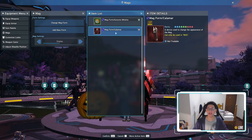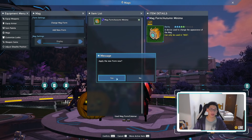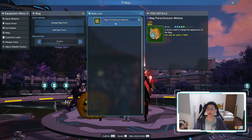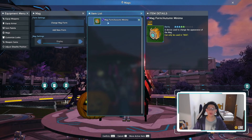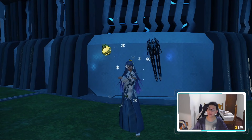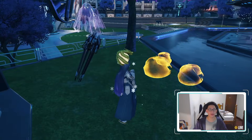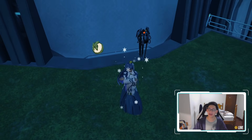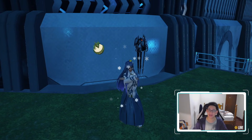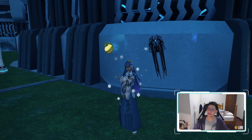I want to show off the mag device skins you can unlock. You will unlock the calamar mag form when you complete the mission pass at tier 30. Then there's one from the event — if you collect 5,000 seasonal points you will be able to get the autumn minamo. Let's take a quick look at the calamar — it kind of looks like a squid claw looking thing. It reminds me of the little squid guys in the matrix. That is the calamar.